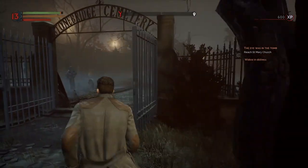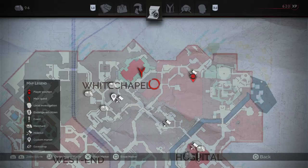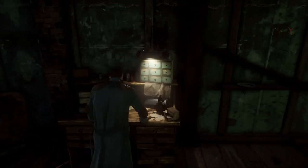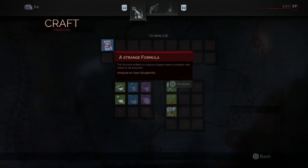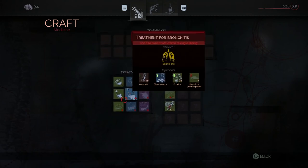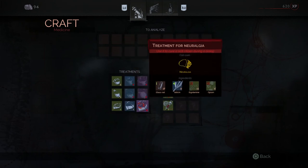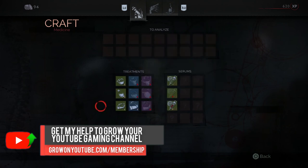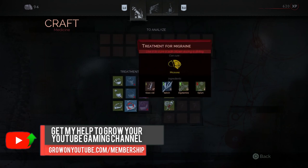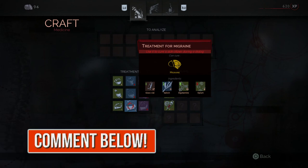If you go back to your hideout and analyze this Strange Formula, it will give you all the recipes you need. We found a hideout quite close to the cemetery, so we're going to unlock these tier three blueprints. Hold down X — and here we go, tier three! Now we can finally cure those headaches and migraines and bring people back to good health.